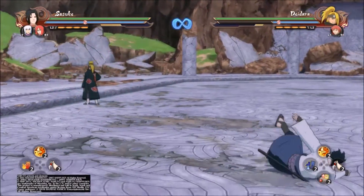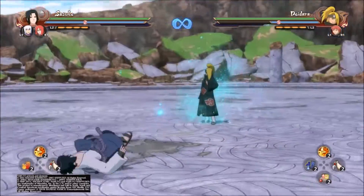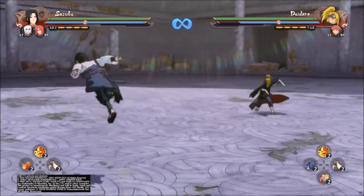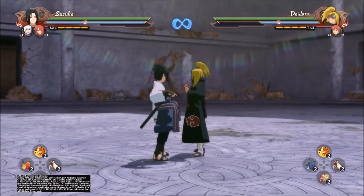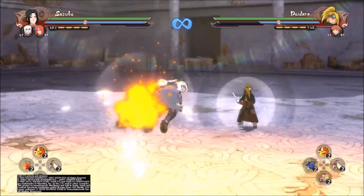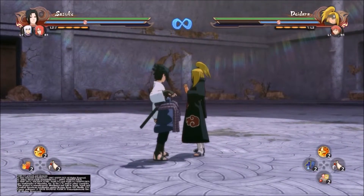Air dash is good, but if done too much you will get countered. Same with ground dash — this is where a ninja dash can come in. If they think you're about to dash, they may attempt to counter, and air dash throws off that timing. However, most low rank Deidara players tend to not even know that they can counter in a combo.